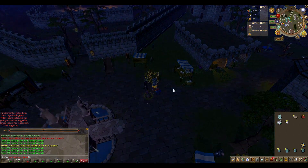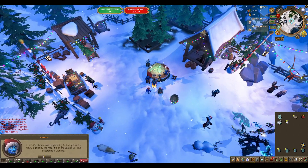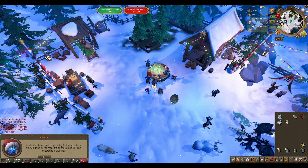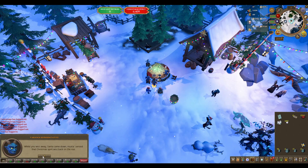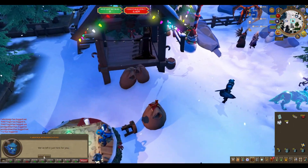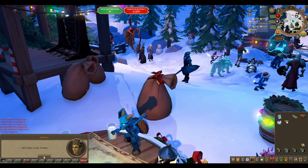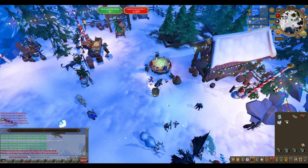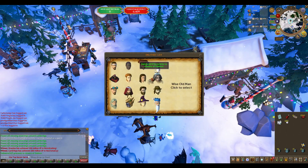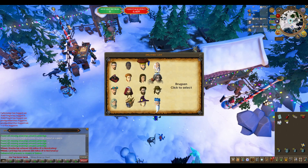Next you'll need to go back to the Christmas Village — use the lodestone teleport to get there. Go and interact with the table. At this point in the quest we need to help deliver presents. Interact with Santa's sack nearby and make sure you have it in your backpack. Click on it to see the list of 16 possible recipients, but we only need to deliver to five of them.